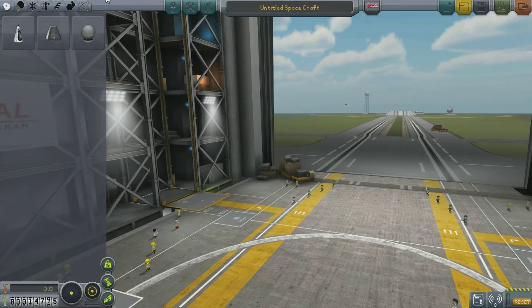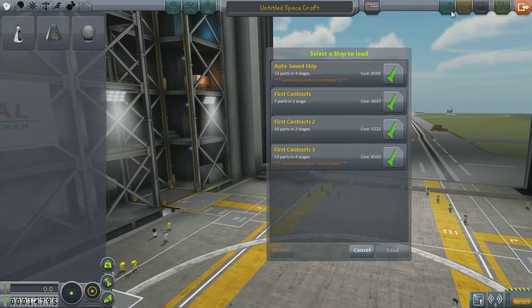Number two — the second type of contract is rescue contracts, where you basically need to rescue a Kerbal who's stranded in orbit or something like that. Number three is data collection: it requires you to get data from certain parts of the solar system, such as the surface of Duna. Number four are exploration contracts — they require you to go to a specific location and transmit data back from there.